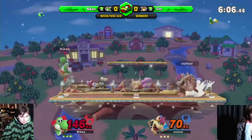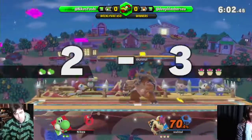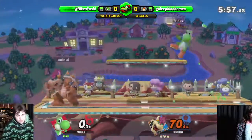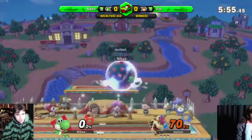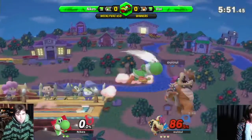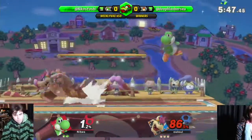Nah, armoring through it. That up tilt — great reverse up tilt, beautiful stuff. Nike's have only done 70%, which, in the scheme of Bowser, that's not very good. You don't want to do that. Definitely want to rack up a bit more before you even think about killing Bowser. Going for a forward air, though — that would even things up drastically.